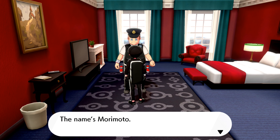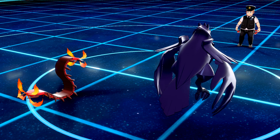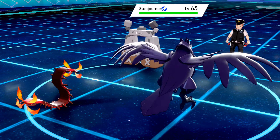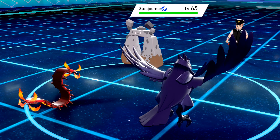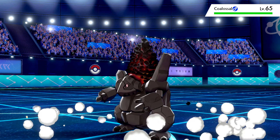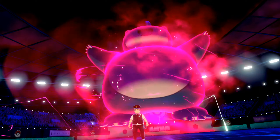Once a day you will now be able to battle Game Freak's Morimoto, who has a strong team of level 65 Pokemon to take on, including a Dynamax Snorlax. After you beat him for the first time he will reward you with the Oval Charm, which increases the chance of finding Pokemon eggs at the nursery — pretty helpful if you're breeding multiple Pokemon.